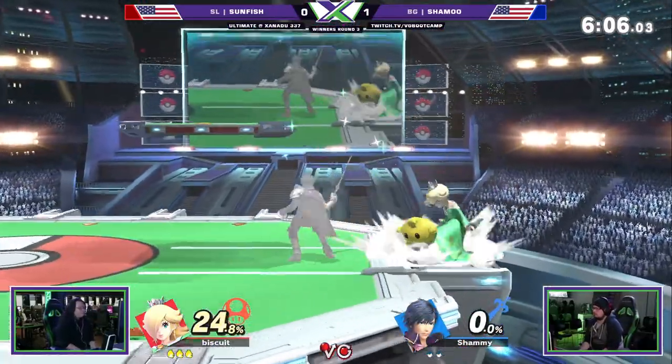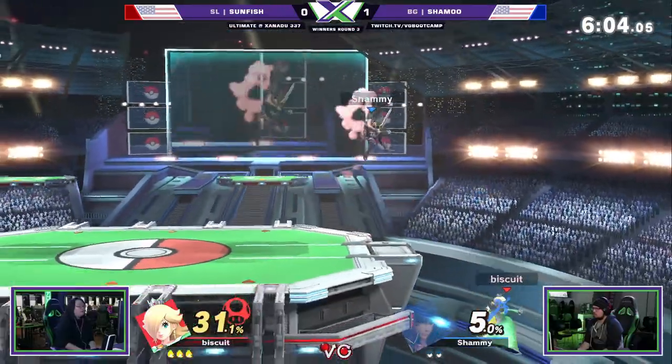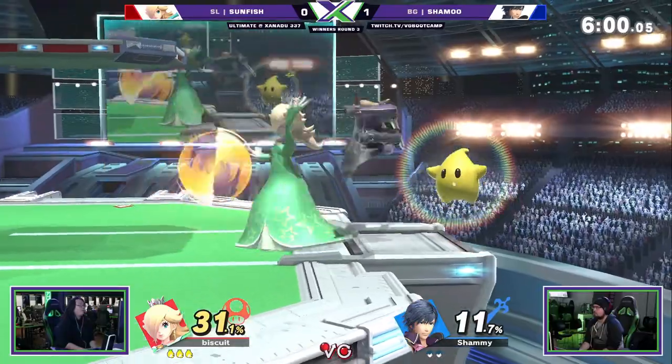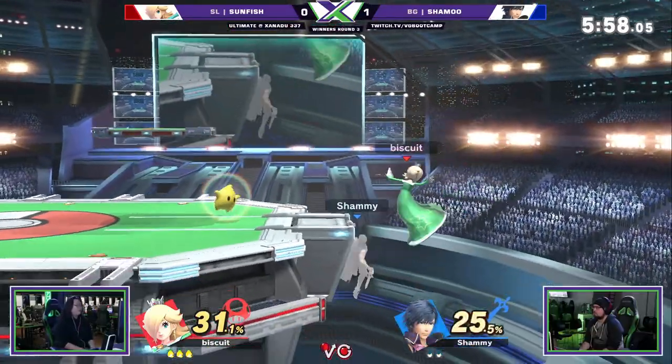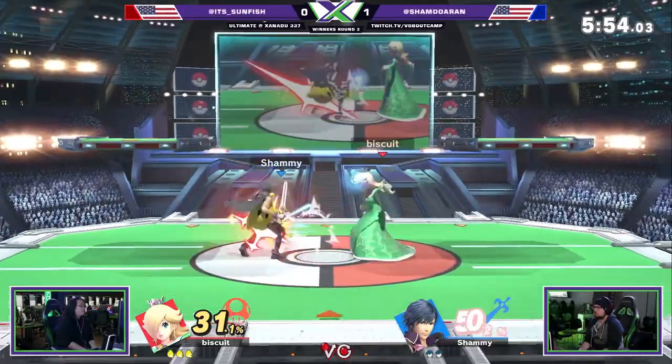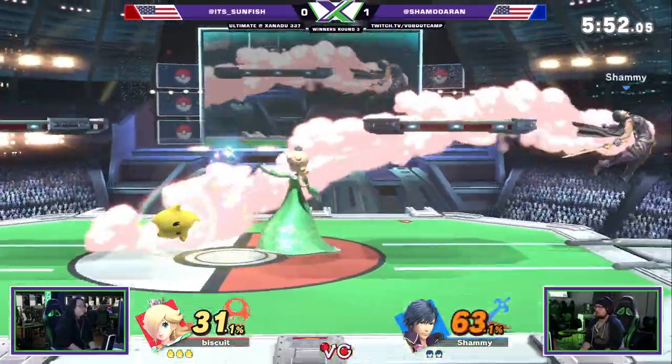Chrom is so vulnerable on the way up. If someone could play like this consistently on Rosalina — careful. Rosalina's still alive, incoming. And the way Luma's positioned to cover roll and get-up attack, it covers so much ground.